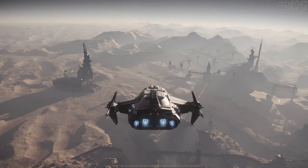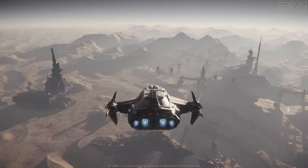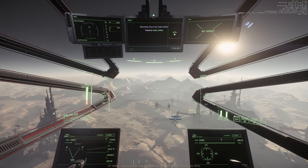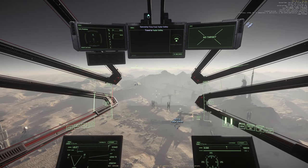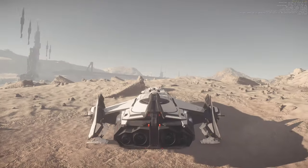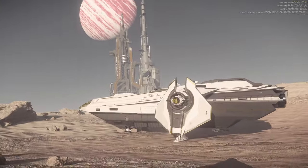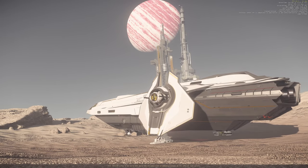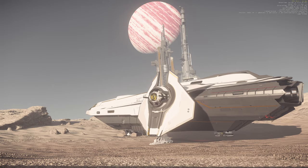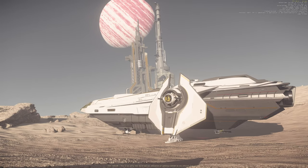It's just rocks and random buildings — or are those buildings? I don't know what they are. Nice view though — is that a moon or planet? It looks like bacon. Really such a nice view.